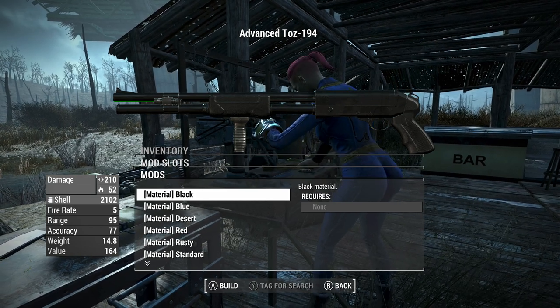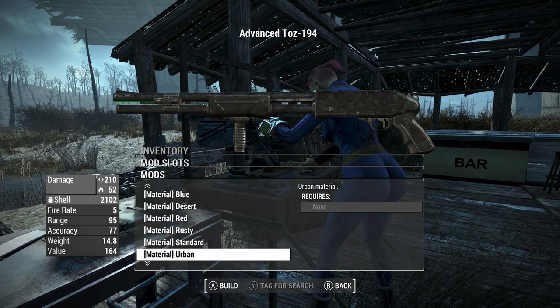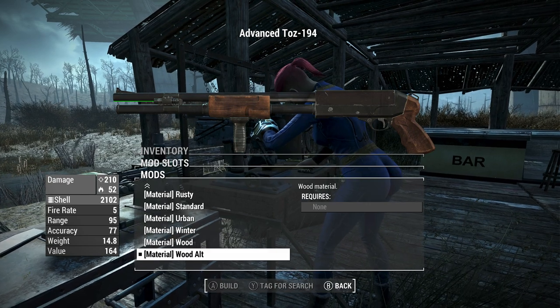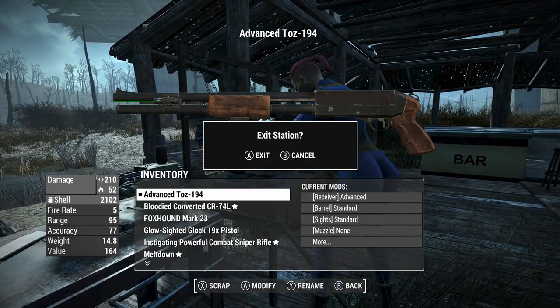So it comes black, but you've got blue camo, desert camo, red camo, rusty, standard, urban, winter, wood - your regular default wood which is like a dark wood - and then an alt wood which is a light wood. I like the wood grain look on my gun, so that's what I currently have equipped here.